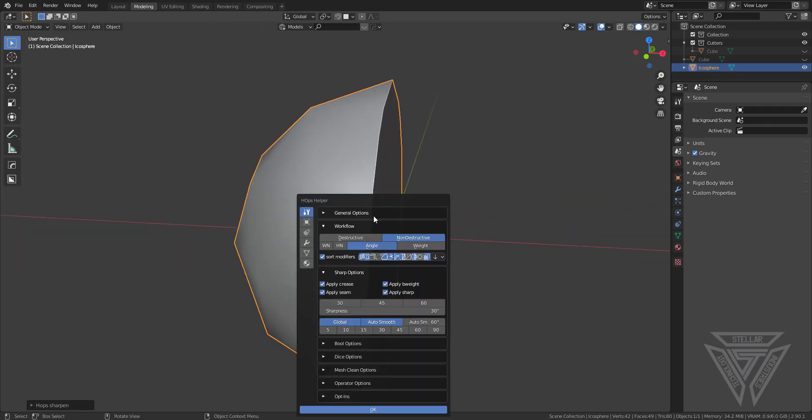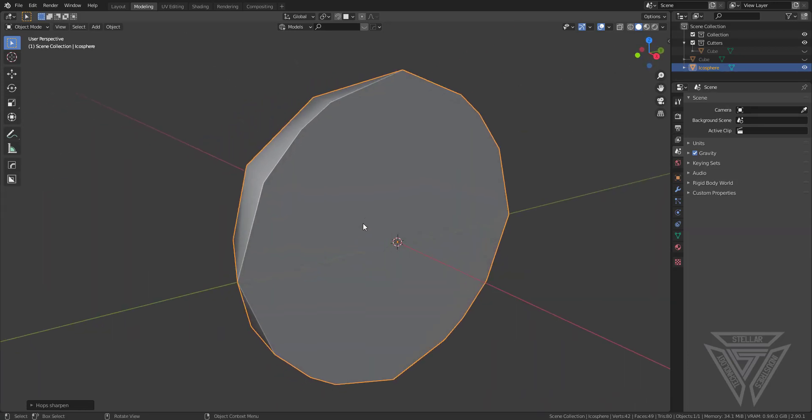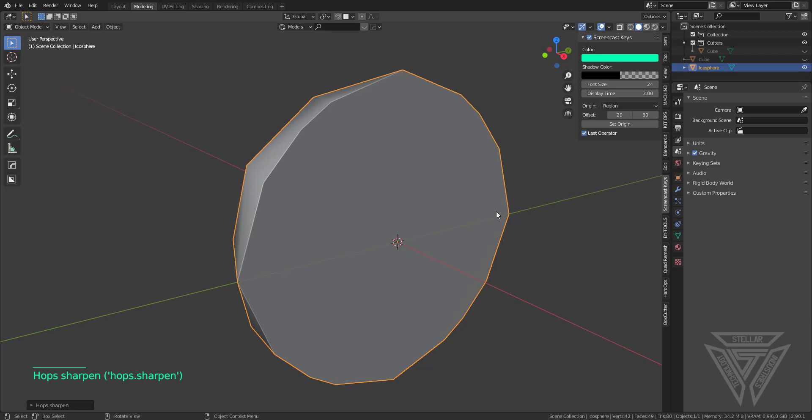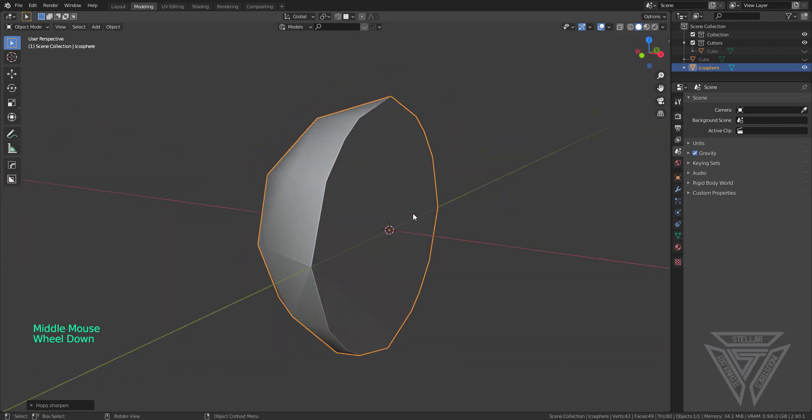I'm going to go into Control+Tilde and make sure my sharp options are set to apply crease and seam, just to make life a little bit easier as far as unwrapping goes if I want to texture paint or whatnot. I'm also going to turn on my screencast keys — I always forget to do that before I start recording.